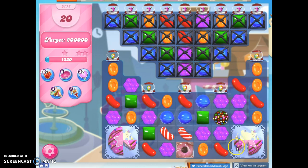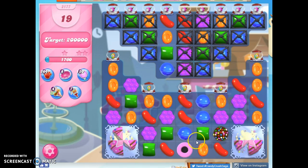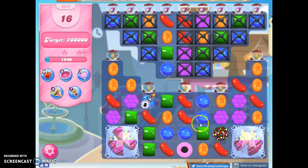Here we go. I've got a color bomb — that looks pretty nice. I'm going to go ahead and do this. We've got 19. I'm going to open that up right under. It's a ticking time bomb.